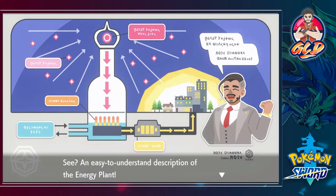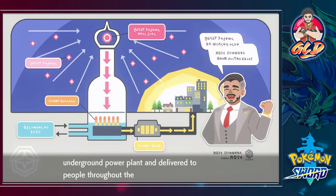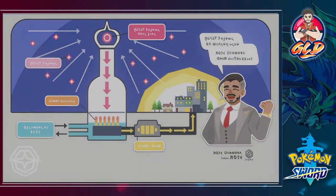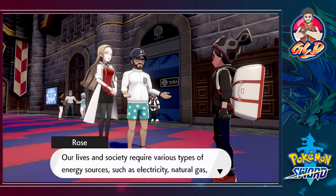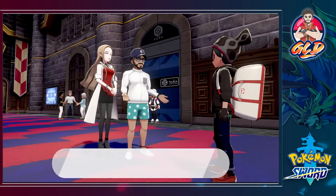Looking at the tablet: energy is absorbed from Hammerlock Stadium tower, then changed into electricity in the underground power plant, and delivered to people throughout the region. Our lives in society require various types of energy sources such as electricity, natural gas, and water. The Chairman's associate group aims to improve everyone's lives by harnessing the power stored in the wishing stars.